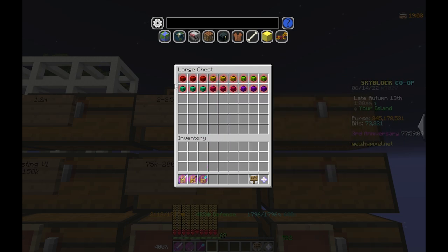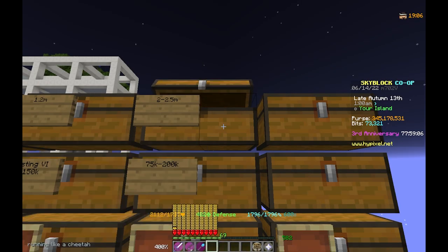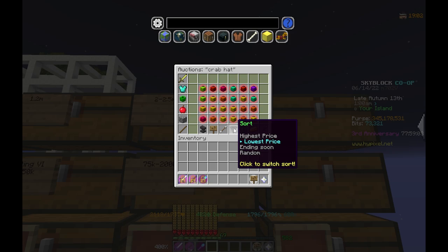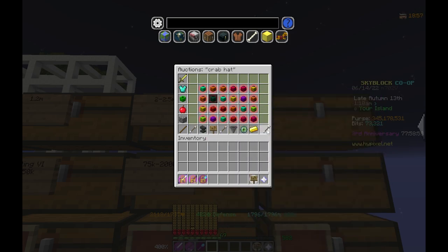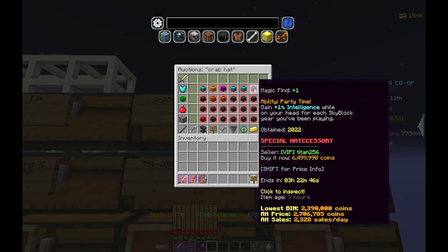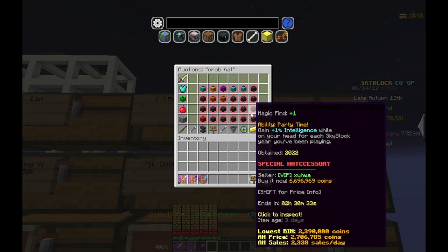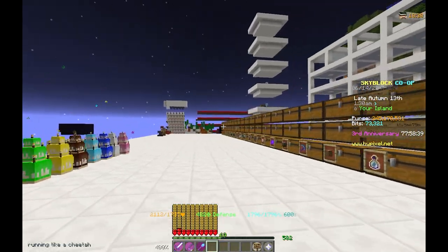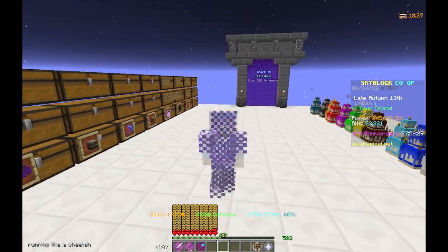The last item on our list is the Crab Hat. I've bought almost every color, which is worth it — except the black Crab Hat is 6 mil, which is not worth it. As you can see right here, the black Crab Hat of Celebration is going for 6.5 mil plus, which is not worth it. That's why I only bought other colors.